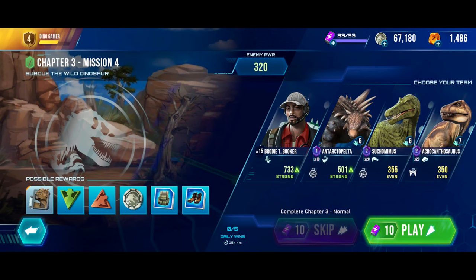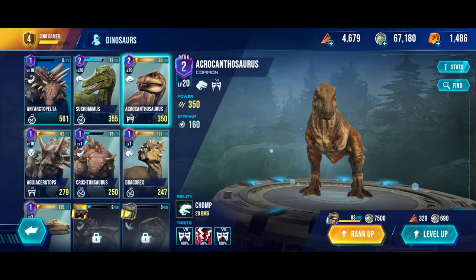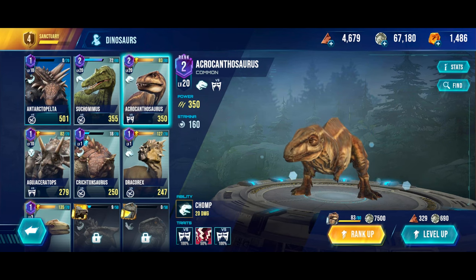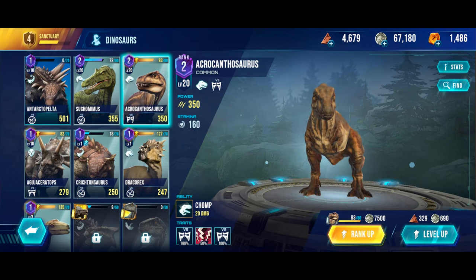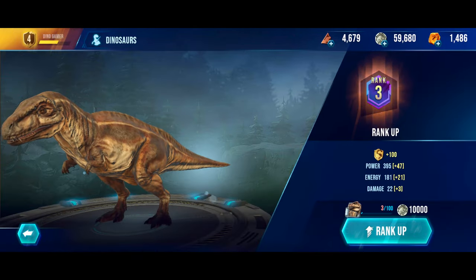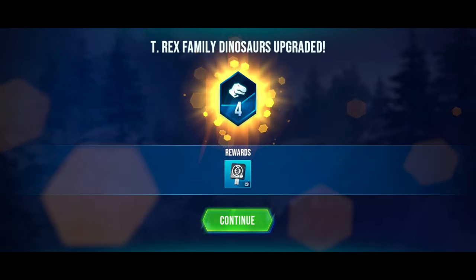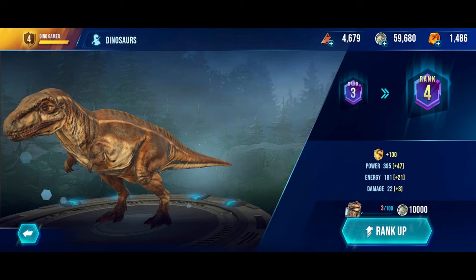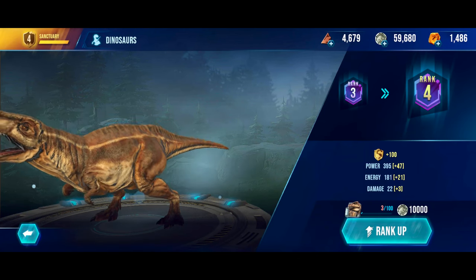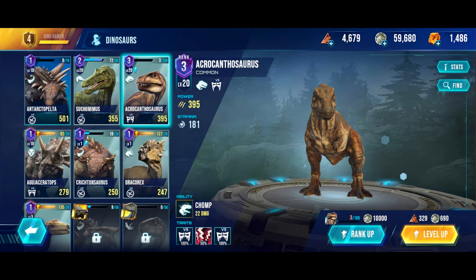I did collect enough DNA to rank up Acrocanthosaurus, so now we can get it to level 30. Let's rank it up - I have more than enough points. We got 20 keys, so its power is now at 395 energy, 181, and damage 22. We can also level it up.